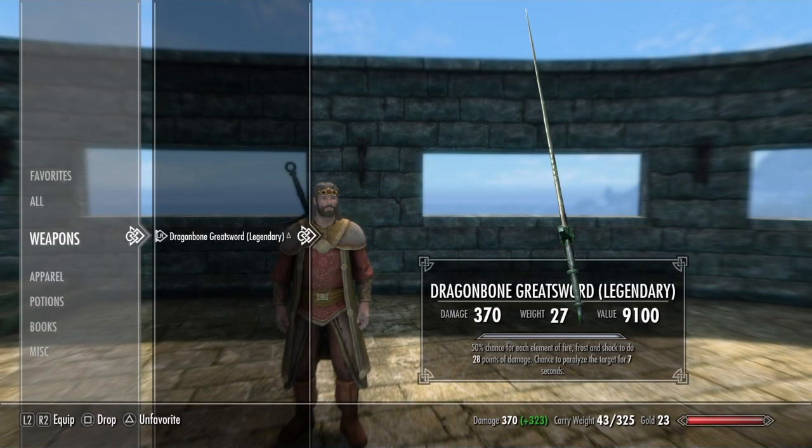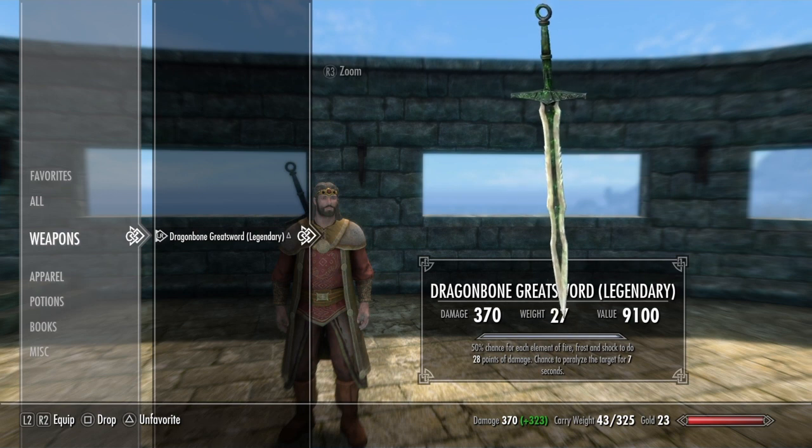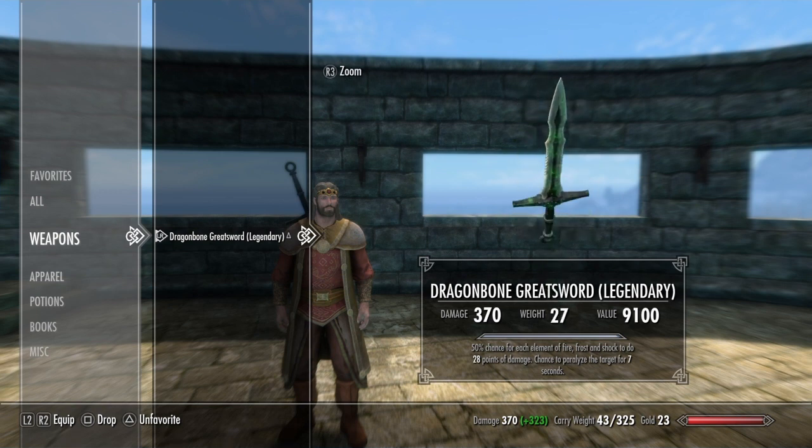For weapons, this guy uses a dragonbone greatsword. I thought this was pretty fitting for a king — a warrior so great that he fights with no armor and just a giant sword. For damage, it has a damage of 370, which is a ton. I enchanted it with the chaos enchantment, so a 50% chance of each element — fire, frost, and shock — to do 28 points of damage. I also gave it the paralyzed enchantment, so a chance to paralyze the target for 7 seconds. For anyone newer to the game, you get 2 enchantments on a weapon via the final perk in the enchantment skill tree.